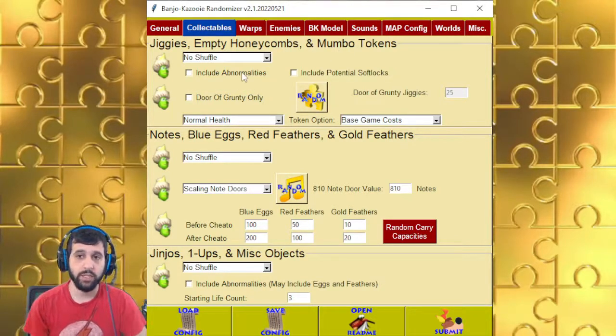Abnormalities are just Jiggies, Empty Honeycombs, or whatever, that are kind of weird. They don't necessarily break the game, but they either force you to think in a certain way or have some weird trait that happens once you collect them. Potential softlocks are the ones that can potentially break your game — for example, Napper is weird in how he works with the Jiggy, and there's an Empty Honeycomb that can only be grabbed by the Pumpkin. I don't recommend this feature, but it's there in case you want 100% randomization.